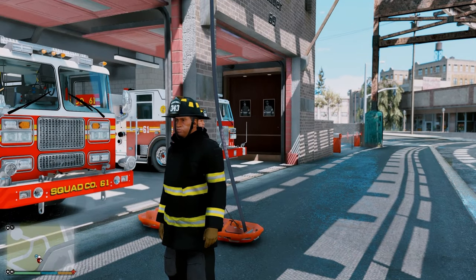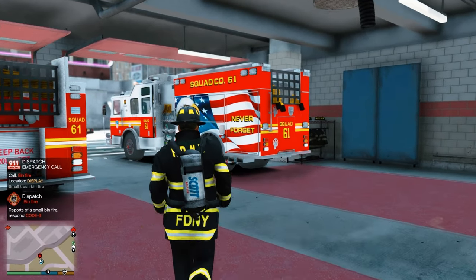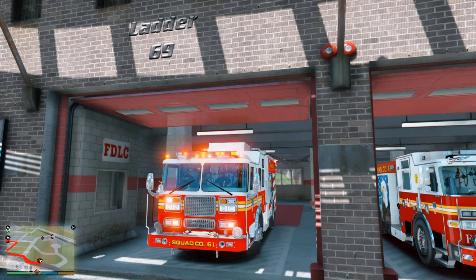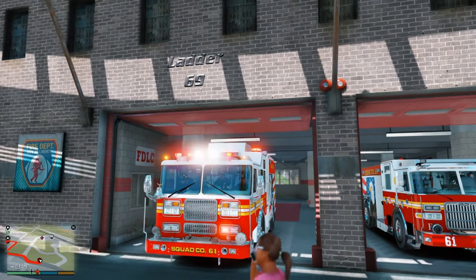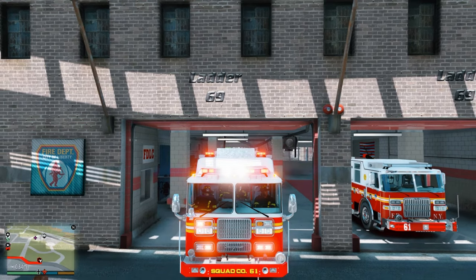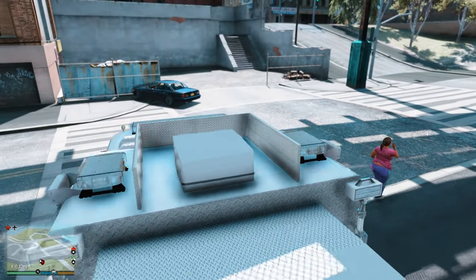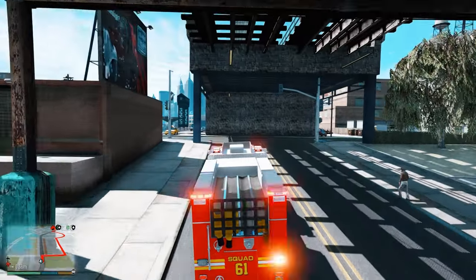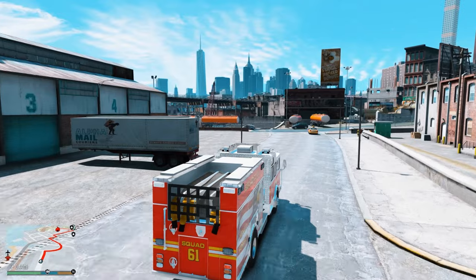That did not sound good. Sounds like the tones are going off — we have a report of a fire. We're going to be responding with the main piece. For those of you who don't know, all of these squads in New York City have a second piece to respond to certain rescues and hazmat calls, but for now we don't need it. Where did that lady go? Trying to make sure we don't hit her. Okay, so first call — let's see what it's going to be. Report of a fire, but where? Look at that New York City skyline in the background.